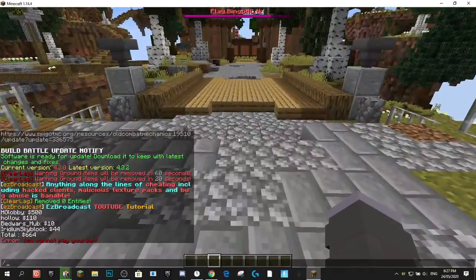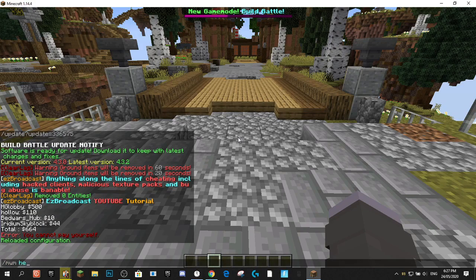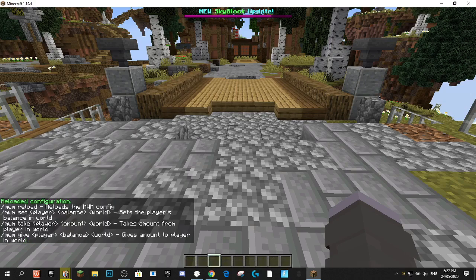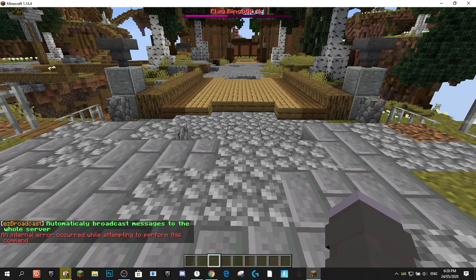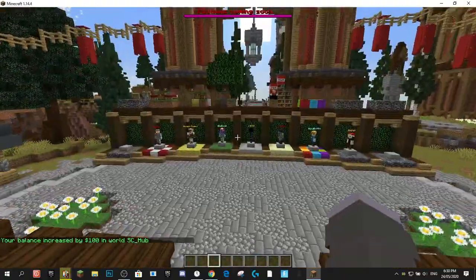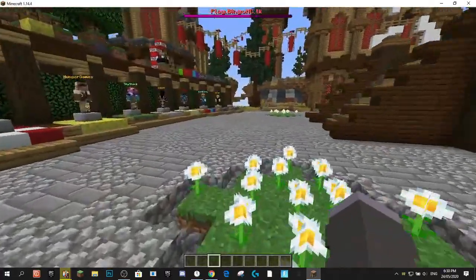Coming on to the admin commands, there's just a few. There's MWM reload and there's also MWM help. And then you've got MWM with different sub-commands that come in the same configuration: player, amount, and world. You can actually do set, take, and give. For this example, I'm going to give Glitch Games 100 in SC underscore hub, which is what I'm in. As you can see, after we type that, our balance has increased by 100 in SC underscore hub. The other commands are also very self-explanatory.